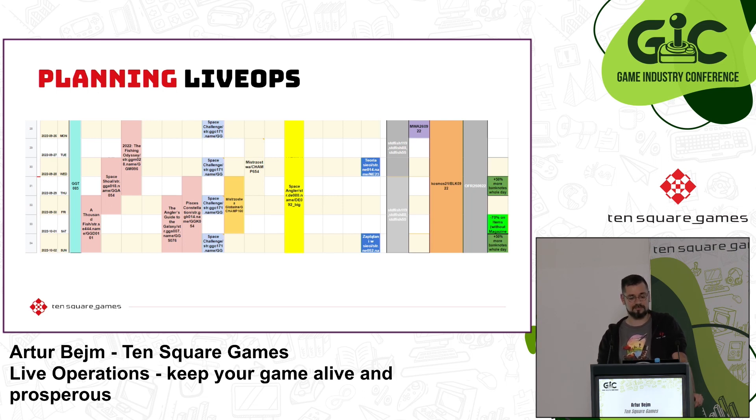Here you can see an example from Let's Fish — different events and how they synchronize and overlap with other events, sales, discounts and new content. For some it might sound weird, but you can also include paydays of different nationalities, especially if they are a majority in your game. This reminds you to keep an eye on your demographic's commerce schedule: when do they have more money to spend, and when are they tightening their wallets?